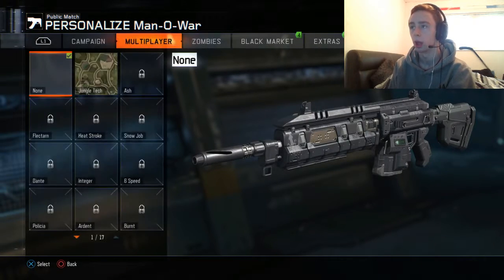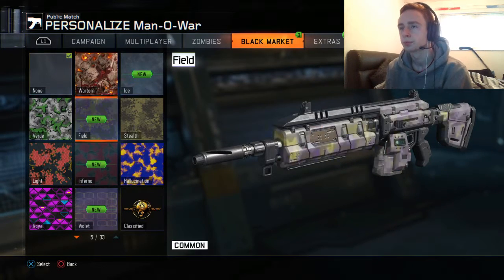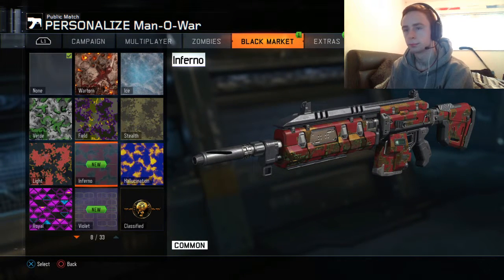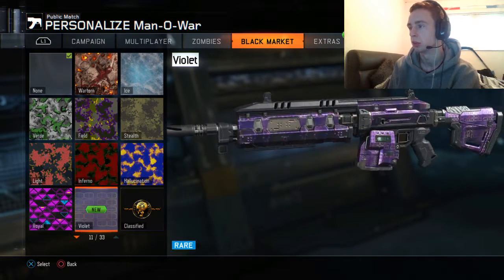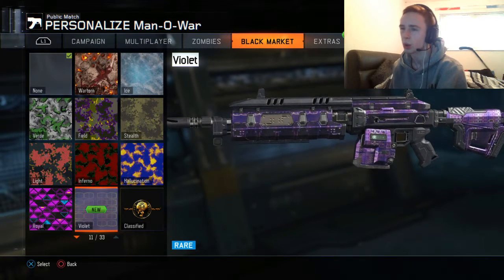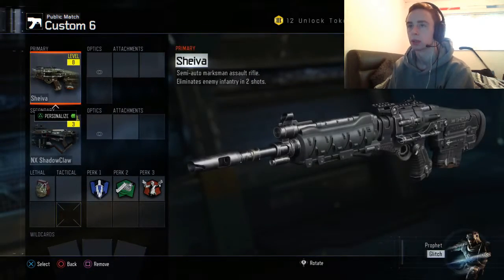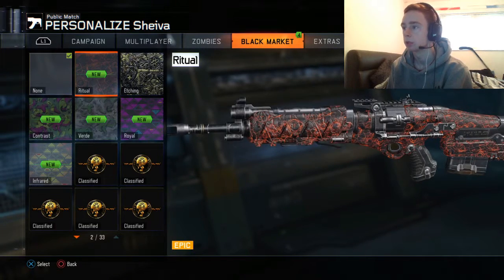Okay, now we've unlocked a lot — or four. So there's Ice — looking dope. Shut up. This is like Inferno — looking fair enough. Violet — Violet does look okay, but I prefer this. Shiva — have to unlock that. So we'll unlock it. We actually got a lot for the Shiva — five, not bad. Ritual — I used that on zombies.